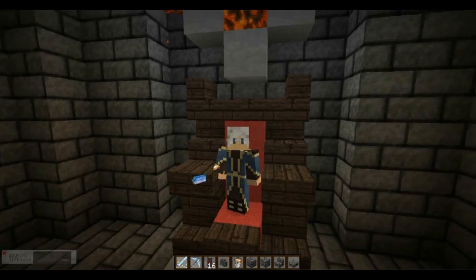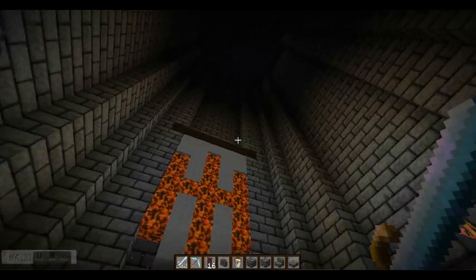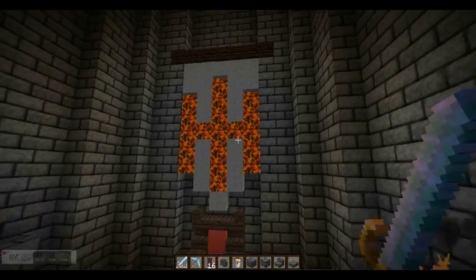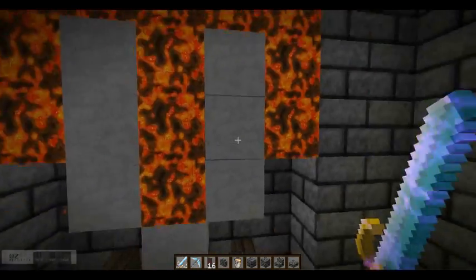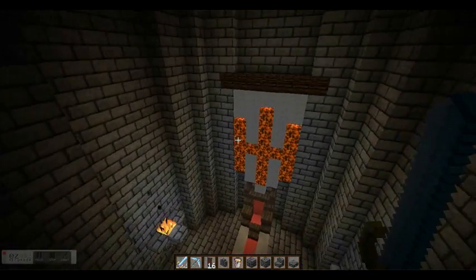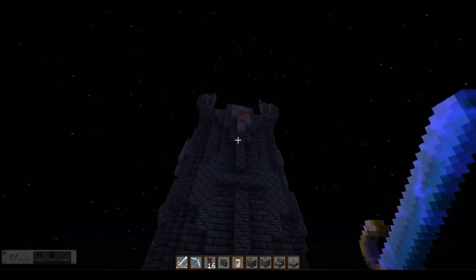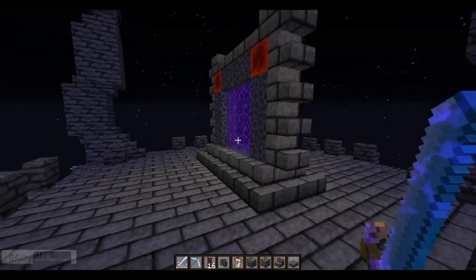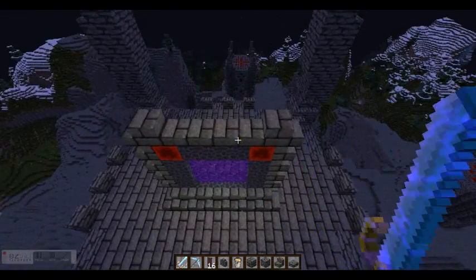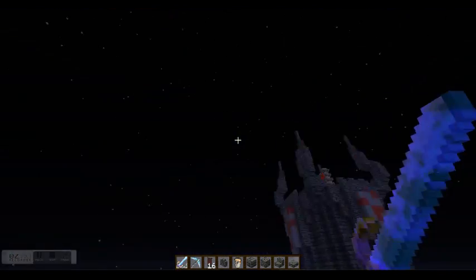Hey guys, Big Egg here and today we are on our Let's Build Dark Castle. As you can see I have done some things. This is our main tower — I have a carpet, some braziers, a throne, and a big banner. For the banner I used barrier blocks so the lava doesn't fall out, and I also turned off fire tick and fire spread. At the top of the main tower I added a nether portal, like this is what we worship or something.